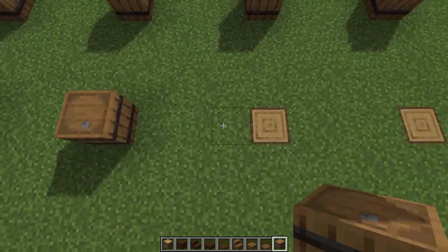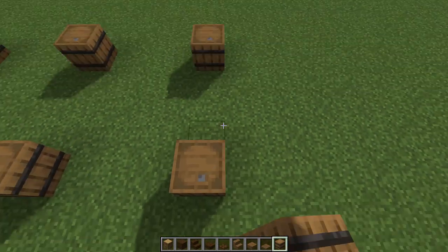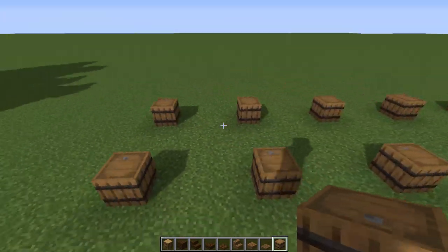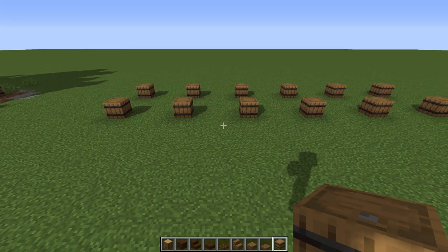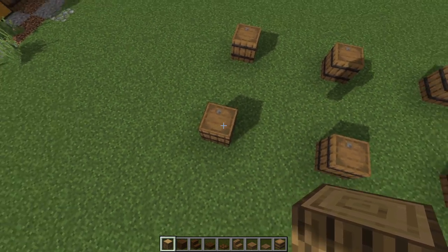You can make this bigger too - instead of five by five you can do seven by seven if you want to get really big, but I think this is a good enough space for horses. Now in this corner we're going to start going up with logs.